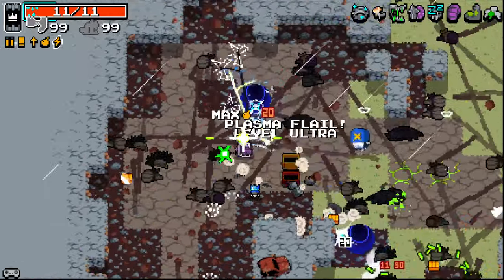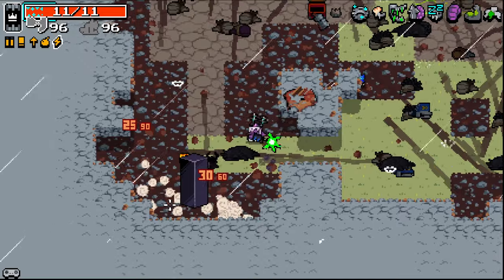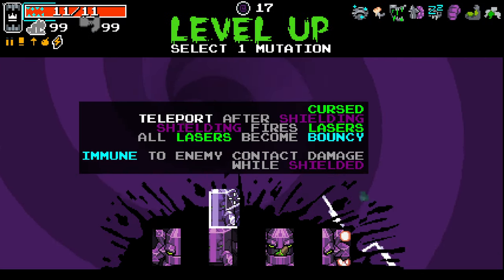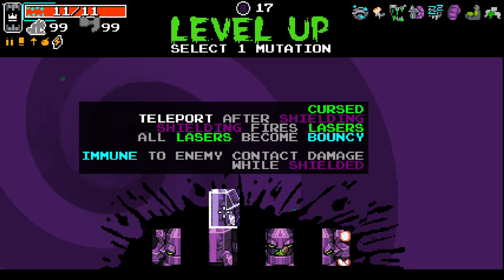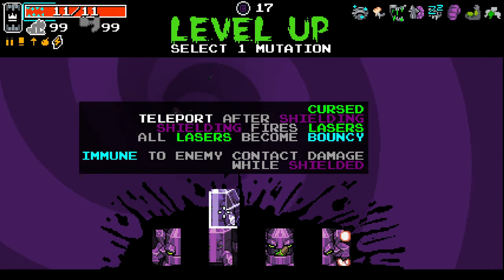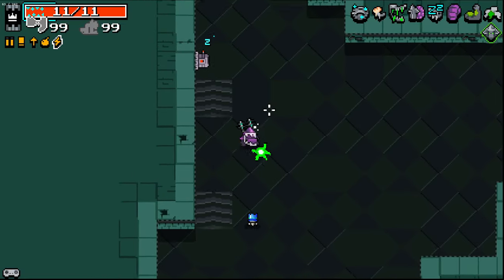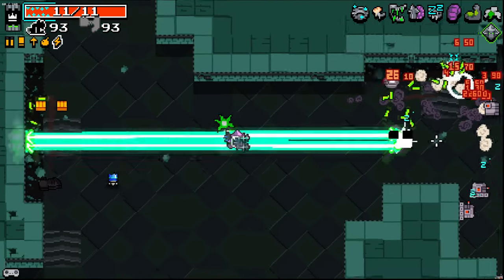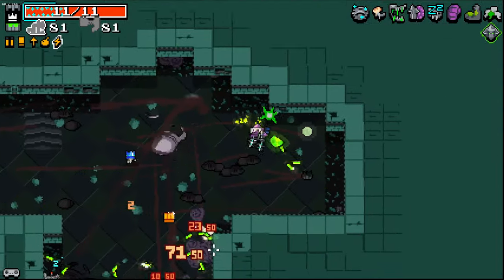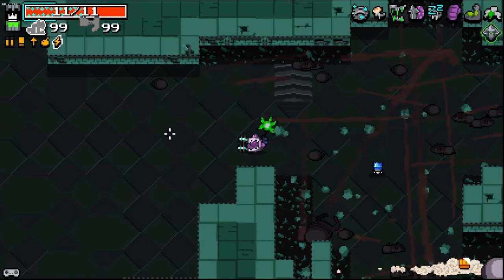Plasma Flail — now that speaks to me. I like the idea of a Plasma Flail, thank you. Teleport after shielding, shielding fires lasers, all lasers become bouncy. We already have a bouncy laser so it doesn't make that much difference, but if we find another weapon that also has lasers it could be great.